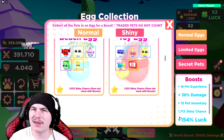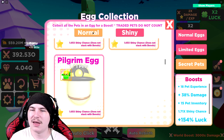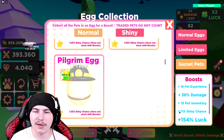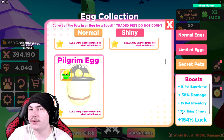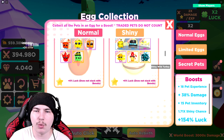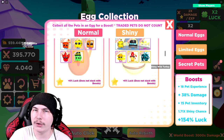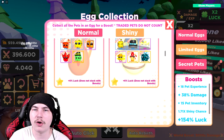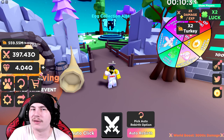If we get a normal egg with a secret, we will get like eight — so we're basically looking at maybe three or four updates to get at least a two-times shiny chance, which also came in handy in the last video for me getting the shiny wild turkey. I hatched one shiny as well, which is very nice. The best that I have is 154% extra luck, which is amazing because it lets me get secret pets even quicker.